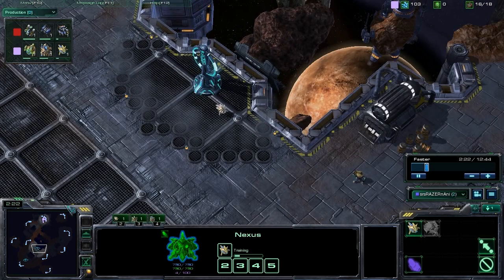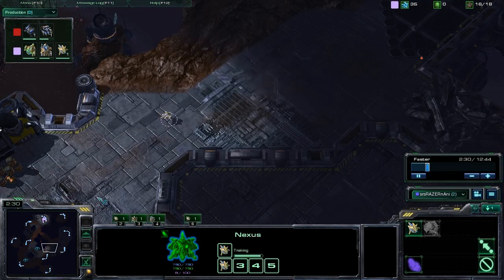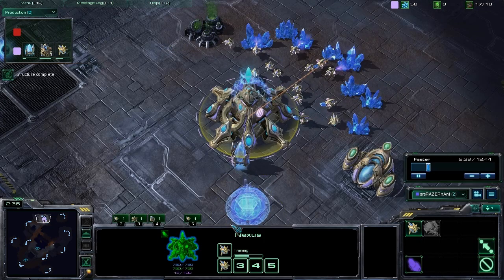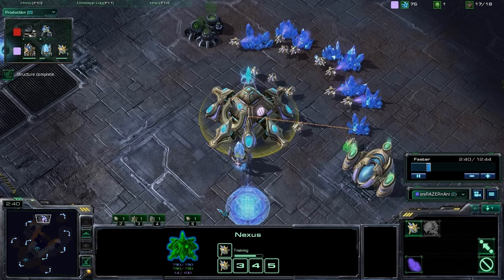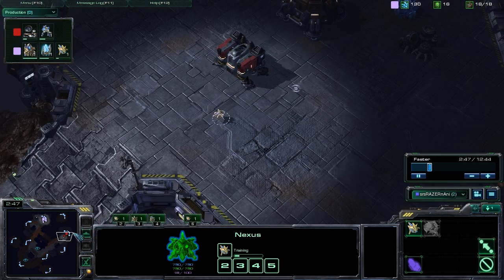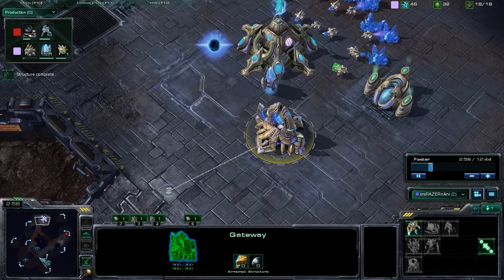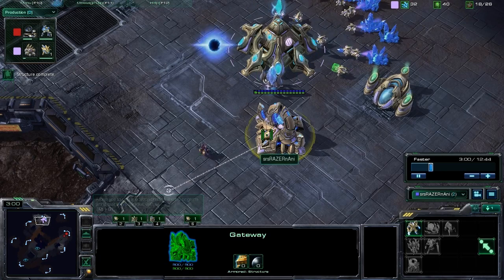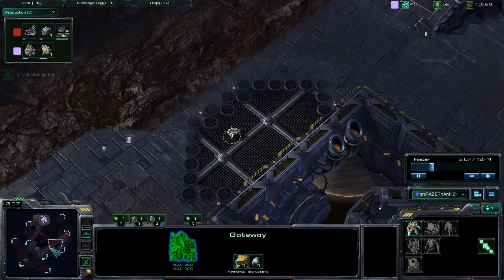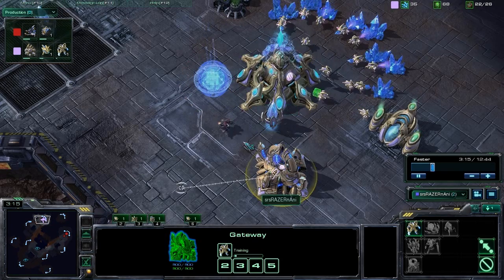That slight delay allows additional time for worker production as opposed to spending those extra 50 minerals on the gateway immediately — spending those 50 minerals on an additional worker instead. Slightly delaying buildings relative to normal build times can help your economy. On this particular map, the reason you see a 13 or 14 gateway instead of a 12 is because the run distance is so long. You don't have to worry too much about early pressure, so delaying that initial gateway by one supply isn't going to hurt your defense much, but it can help your economy quite a bit.